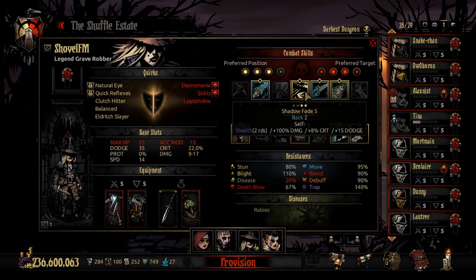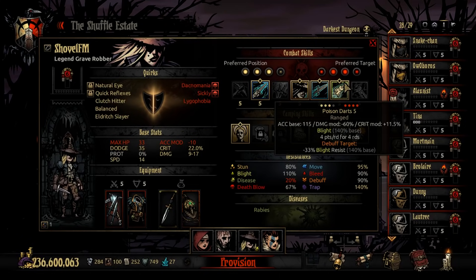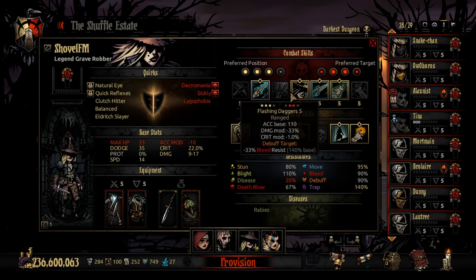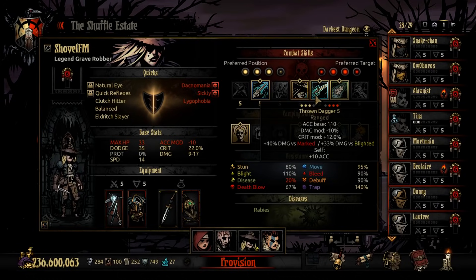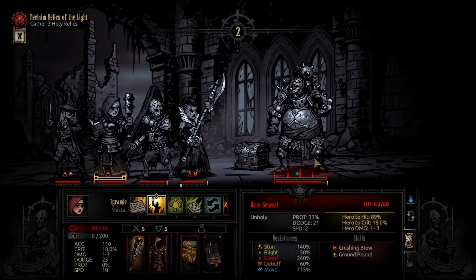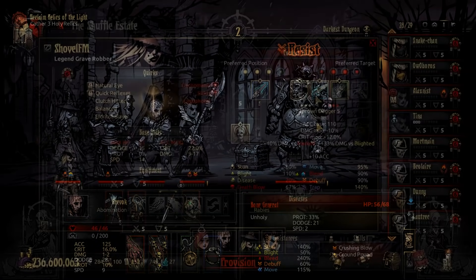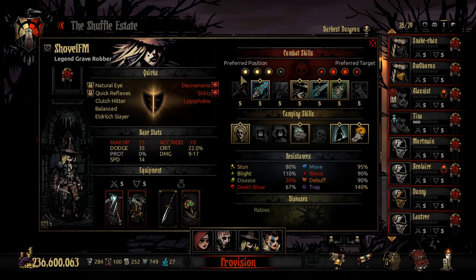Shadow Fade protects her — that's the biggest thing. It's a huge defensive move, and the damage bonus gives a lot of burst. It stealths her for two turns and gives dodge for four turns. Throw Dagger reaches the most enemies and gives the biggest coverage while still having blight synergy. Poison Darts is where you can make your own choice for the fourth slot, though you need those core three. You can also Shadow Fade into Throw Dagger if the enemy comp isn't right for lunging up front.